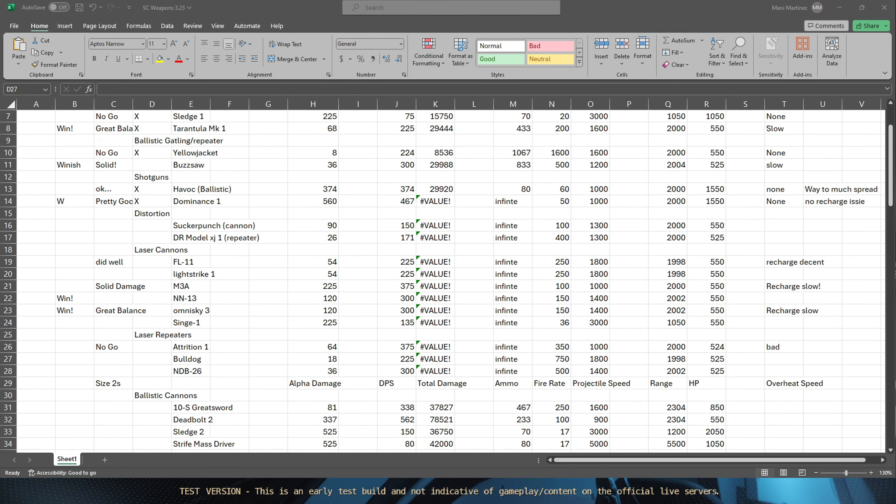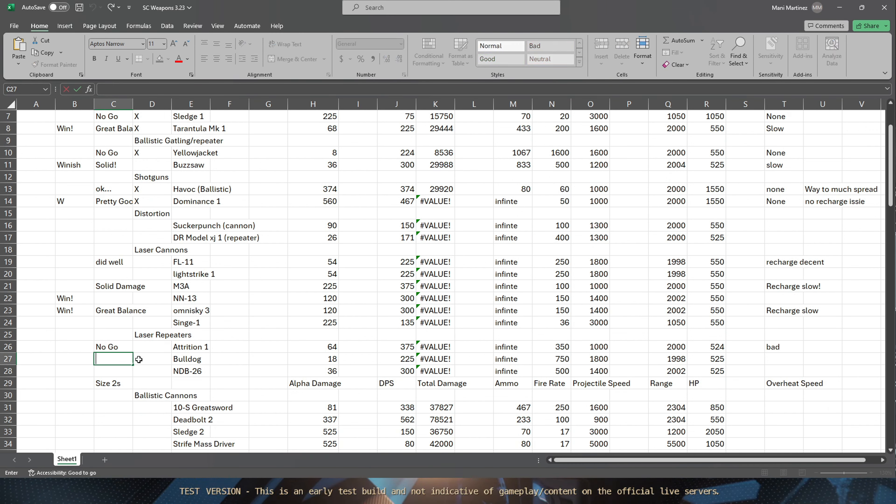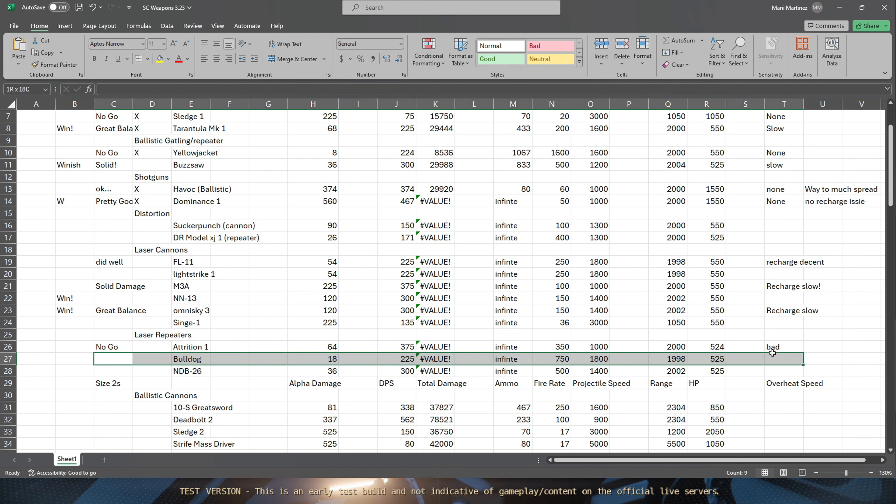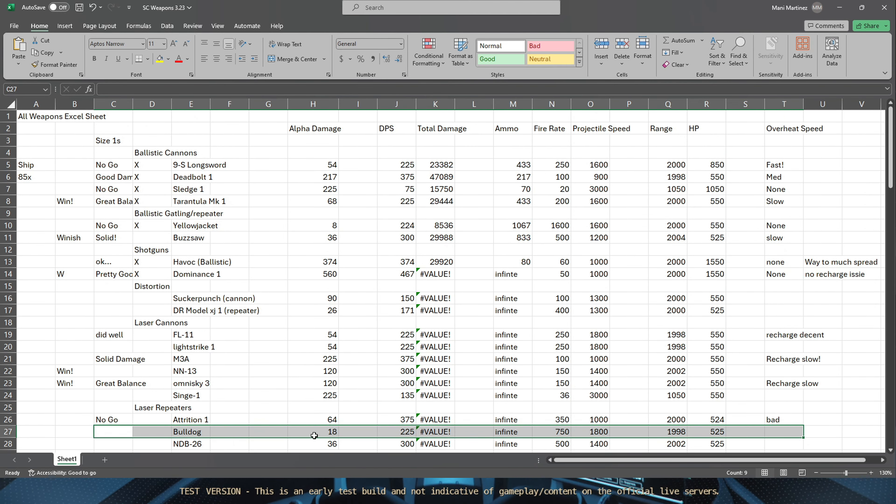Alright, we're here now with the Bulldogs. The Bulldogs have an abysmal 18 alpha damage. They do 225 DPS but they have that really high projectile speed and really high fire rate. Looking at the DPS of all the other guns, they're on par with some - same damage as the Long Swords and Tarantulas according to this. I don't believe so, but we'll find out. Let's get into it.